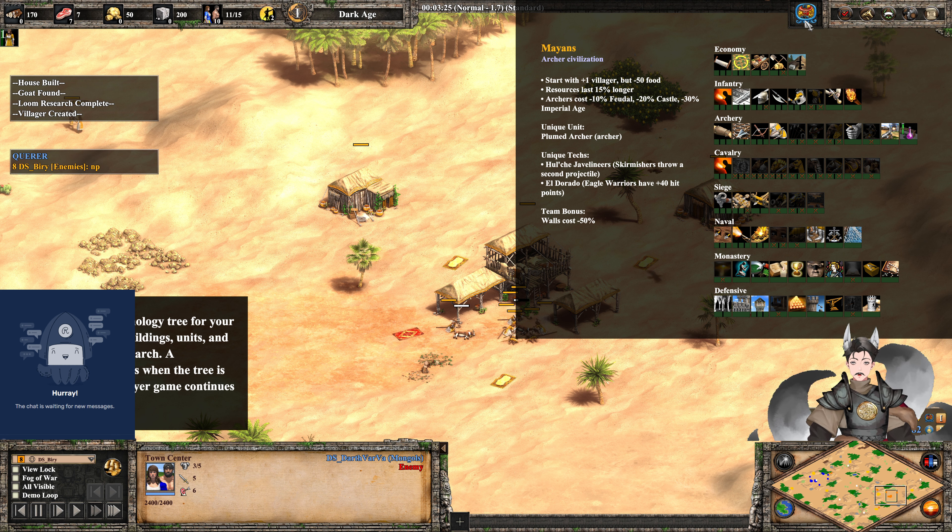Now Blue has Castle Age. He's going for Man-at-Arms. Mangudai going for Man-at-Arms — what world is this? I think I know why: he sees Orange is going for Eagle Warriors, and Man-at-Arms are the counter to Eagle Warriors. They do have a soft extra couple of damage versus Eagle Warriors, and they're certainly more static to engage Eagle Warriors as well.